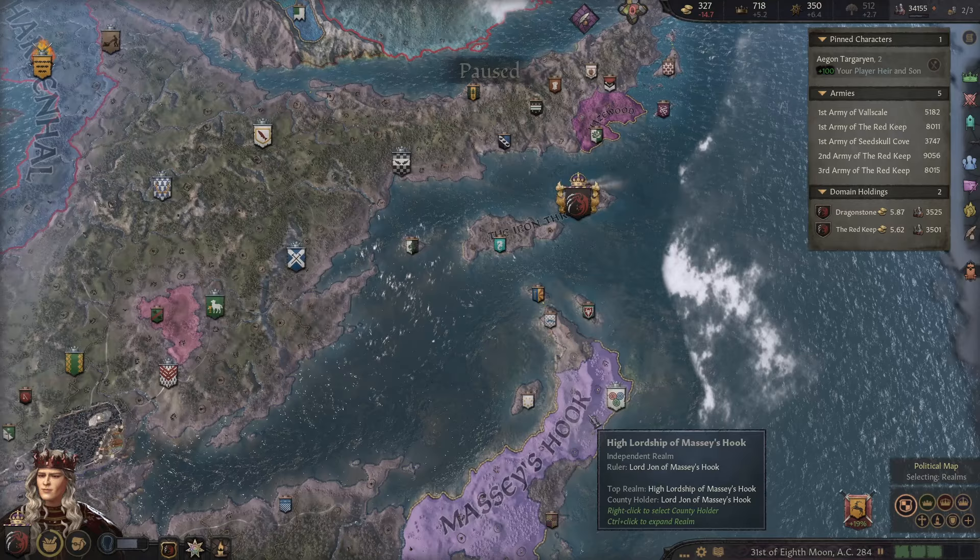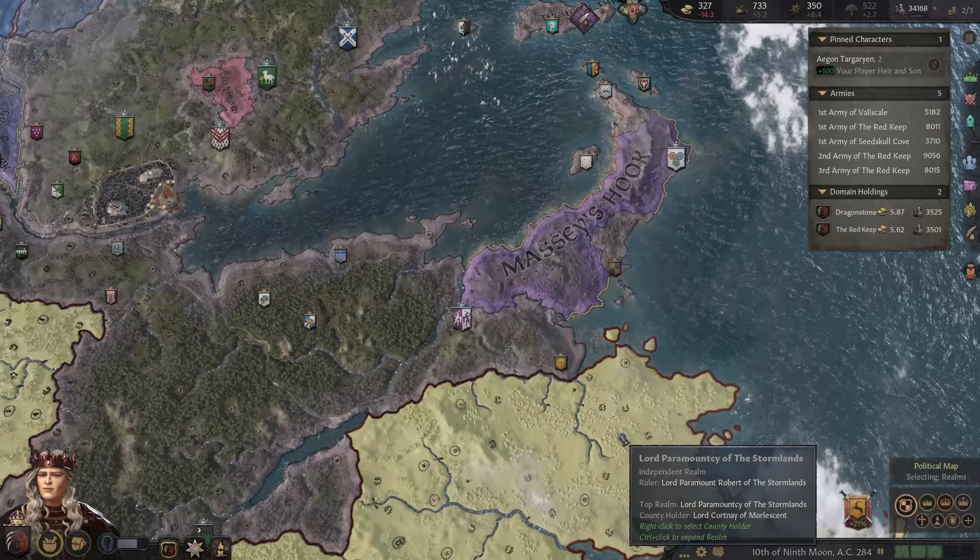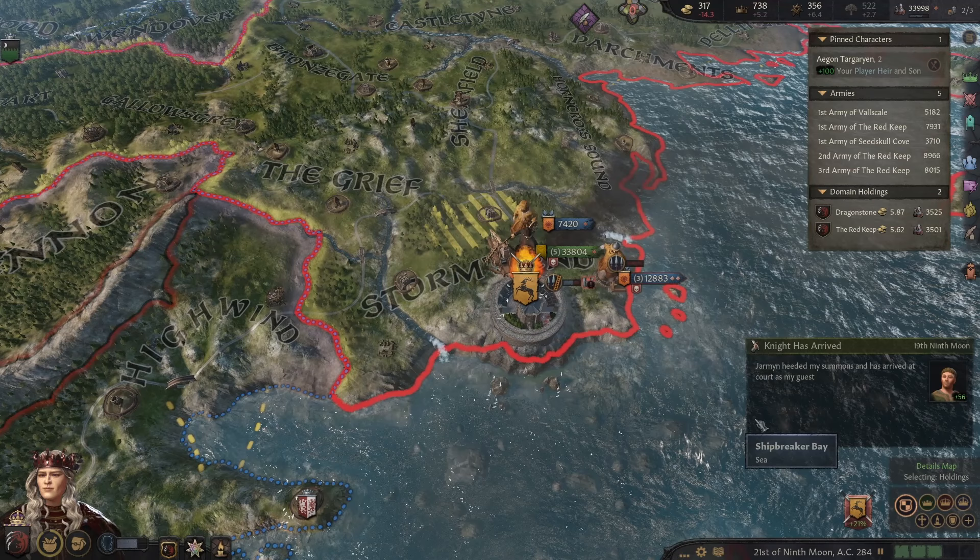What's the war doing up in the north? Lord Jonlon has come to pay respect as well — this is good because it increases opinion. It looks like Dragonstone is actually relatively safe here. It is very expensive to embark in Crusader Kings 3 A Game of Thrones, so that looks like it's keeping us safe.